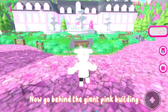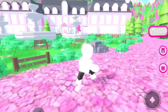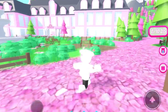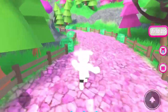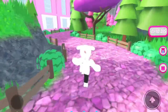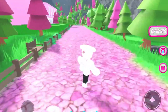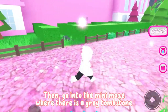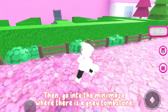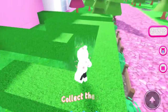Now go behind the giant pink building. Then go into the mini maze where there is a grey tombstone, and collect the key.